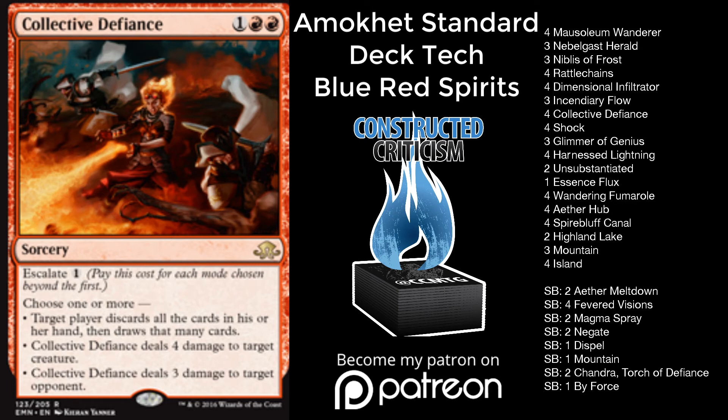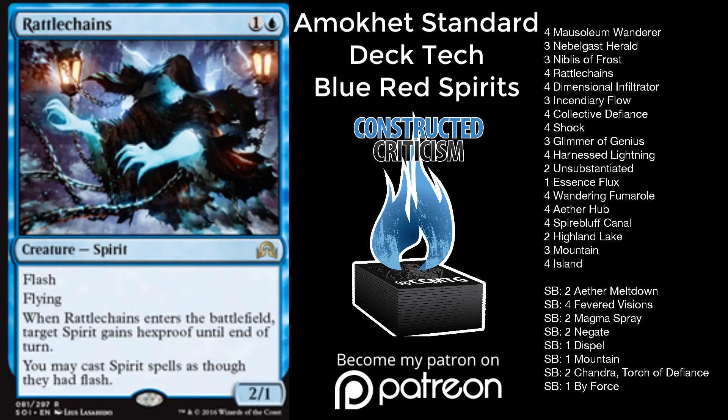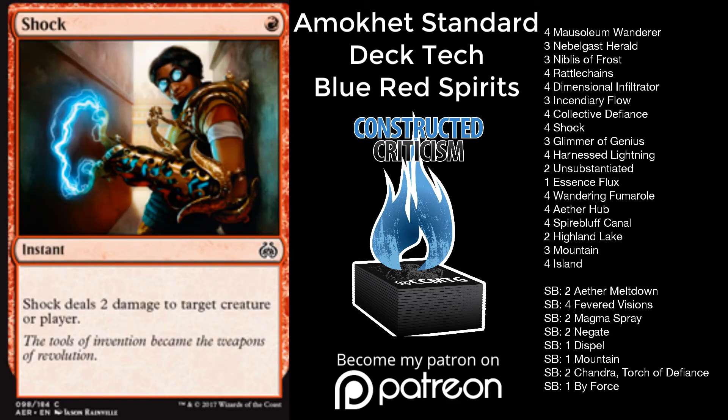One thing to think about — a lot of people have already asked me this — Spencer, you're playing so many X/1s in a world where everyone's favorite card is Walking Ballista. And honestly, that's true. There are a lot of Walking Ballistas. You do have Essence Flux — you can Unsubstantiate it if they try to get the two-for-one while time-walking them. You have Shock to deal with it. But honestly, you're tempoing them out so much that I think it's really not that big of a problem for you.